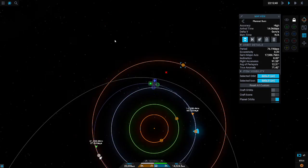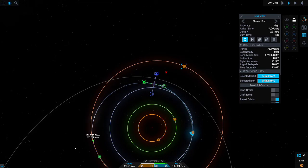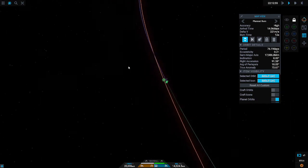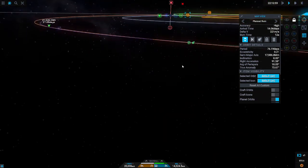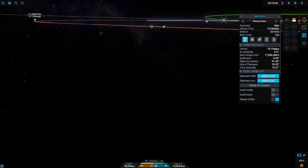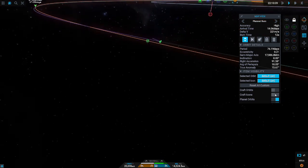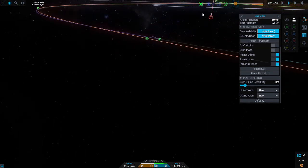Welcome back. Next up, we're going to have to do a bit of a correction burn. Hopefully you're gonna be close. Just play around with the maneuver node until it turns green, which means you have an encounter with Kylo. I recommend zooming in and making sure the inclination is as level as possible, because it's a lot more expensive to correct once you're there.